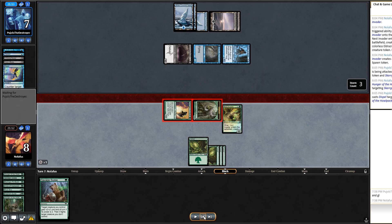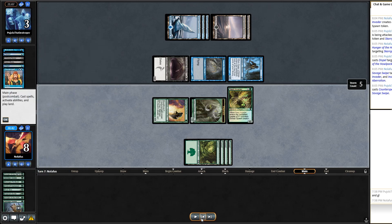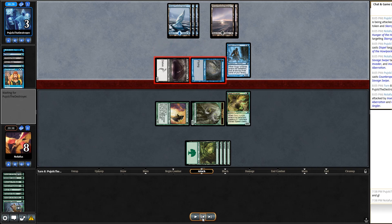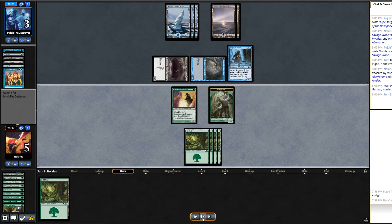I Savage Swipe to kill their Delver since they only have one card in hand and I don't want them drawing another counterspell. Their last card turns out to be a counterspell anyway — they were just loaded with removal. They swing in for eight so I have to block the Gurmag Angler. I go down to five and draw a land — feels really bad. I swing in with the Elephant forcing a block with their Augur and leave Pit-Skulk as a chump blocker.